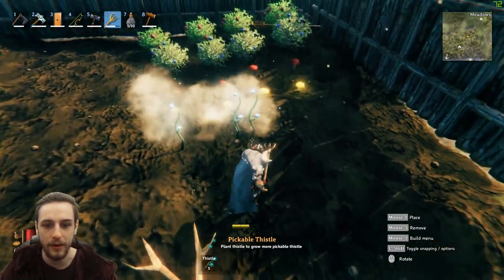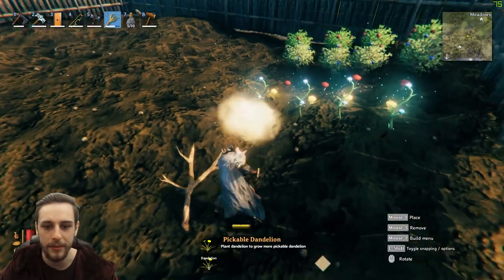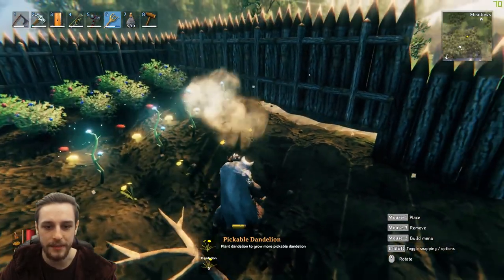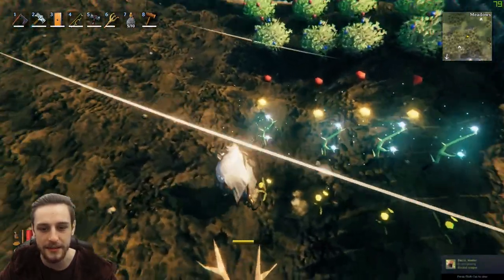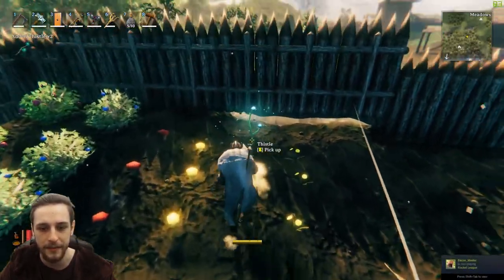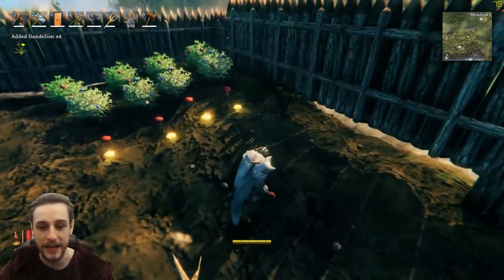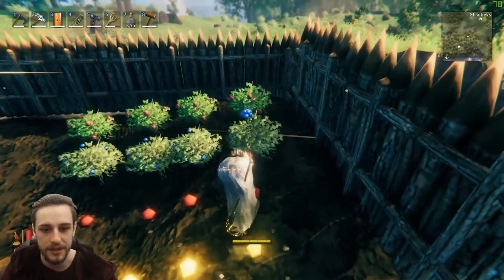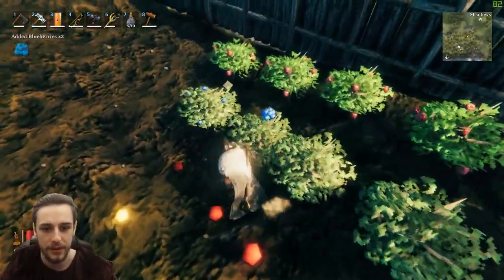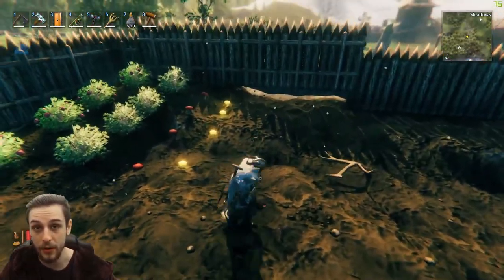Thistles and dandelions worried me at first because when you pick them up they just completely disappear. But they do respawn. What you've essentially created is a spawning location for the thistle. I'll pick up the thistle here and it disappears — so it looks like there's nothing left there, but in that location there is a spawner. So the thistles will regrow. Unlike a bush where the bush visibly stays there, these will regrow — don't you worry.